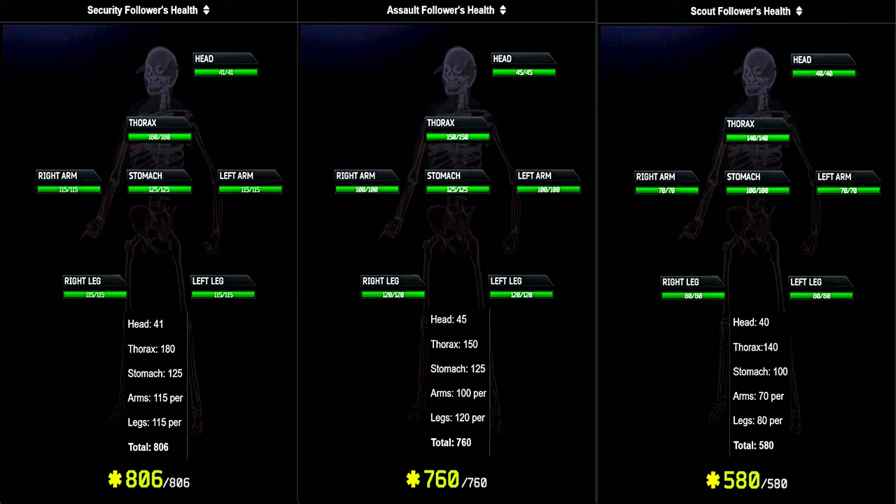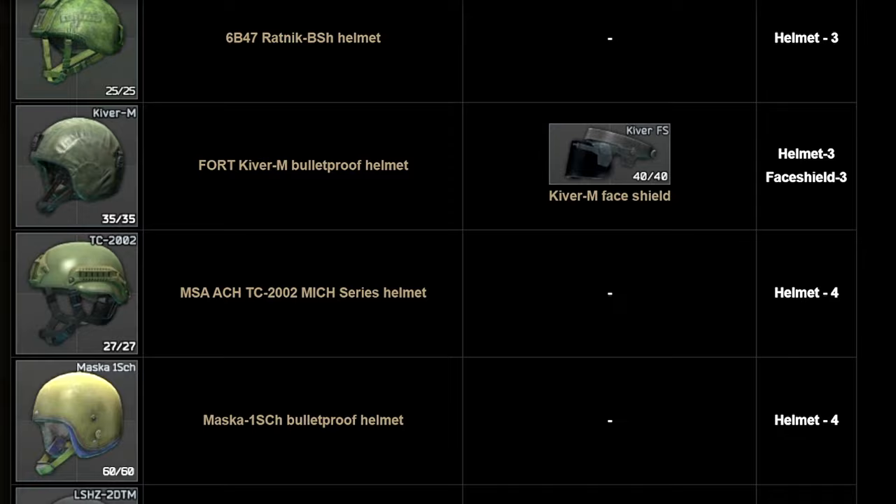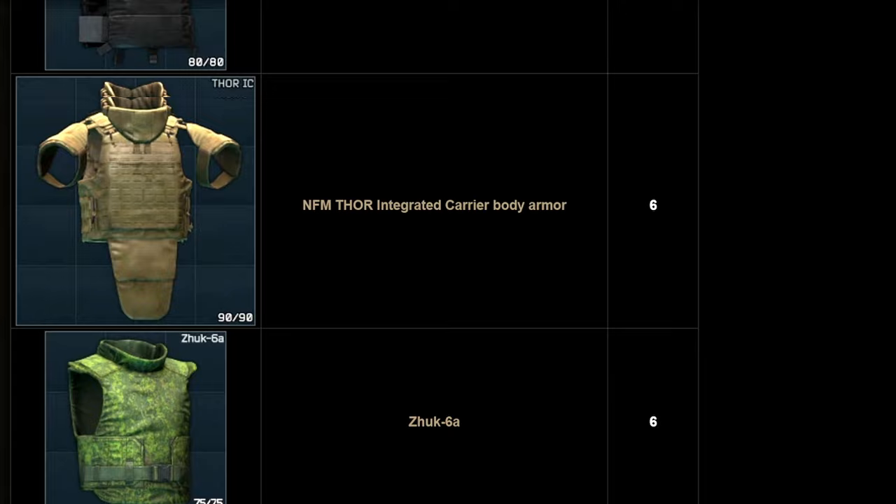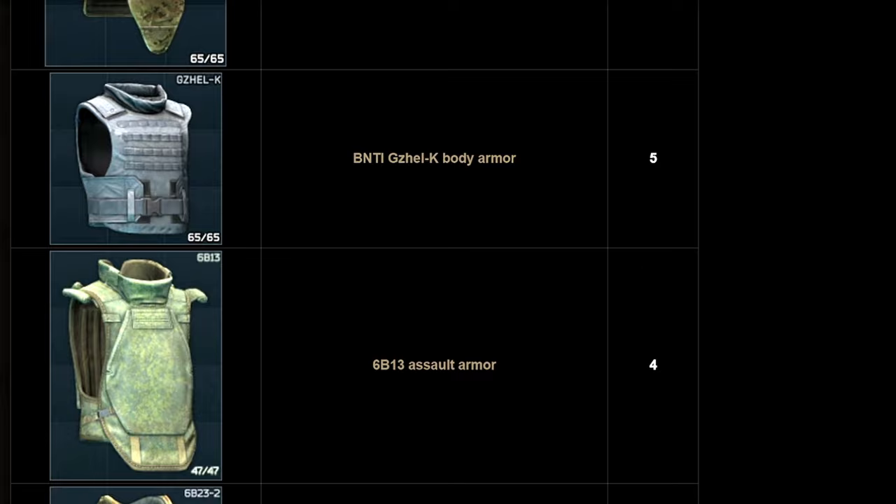The reason I specify 70 hit points to the head is because only a few rounds in the game will be versatile enough to one-tap him to the head and also effectively damage him through the higher tier armor he can use, as well as his guards. He has 6 guards with 3 classifications: assault follower, scout follower, and security follower. They have between 40 and 45 head hit points, so much easier to one-tap. However, they run helmets from a Ratnik all the way up to an Alton or Vulcan, and armor ranging from a Paka all the way up to level 6 Slicks, Zabralos, or Zucks. His guards typically rush or flank you together, as they tend to have a pack mentality.